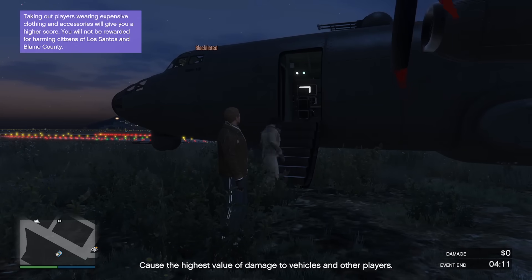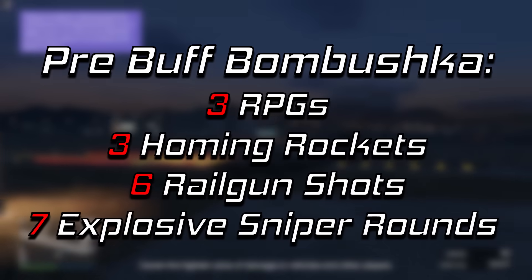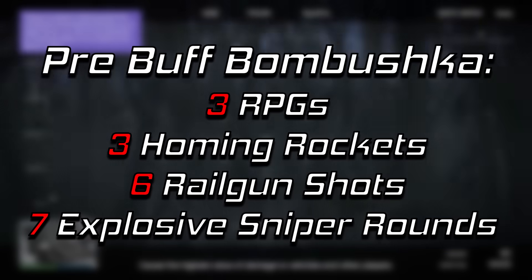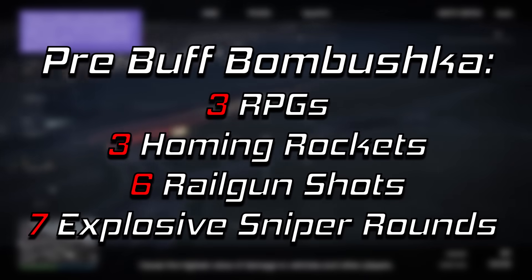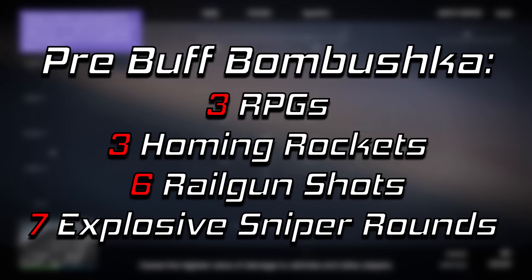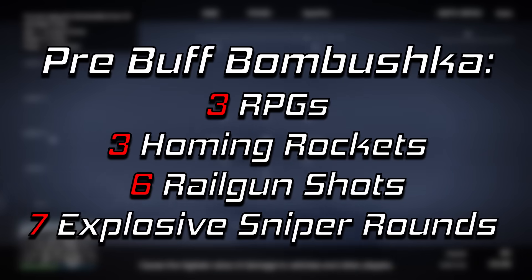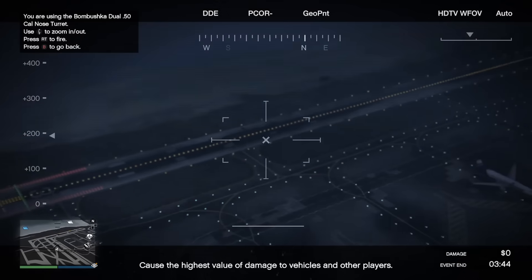Let's go over the Bombushka's armor before the buff. Before the update, it went down in 1-2 RPGs — it would get disabled in 1-2, and then the third one would completely destroy it. Same with homing missiles, it goes down in 3, 6 railgun shots, or 7 explosive rounds. For something as slow and big as the Bombushka you'd think that's not exactly good, maybe we should buff that up. And then we get to the buff stats — 7 years later they finally decide to do a buff, and these are the stats.